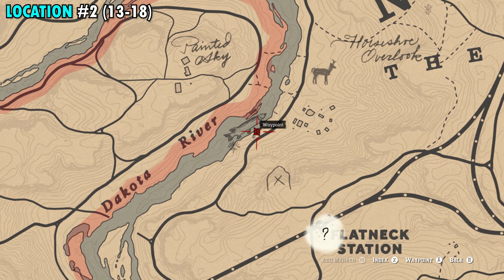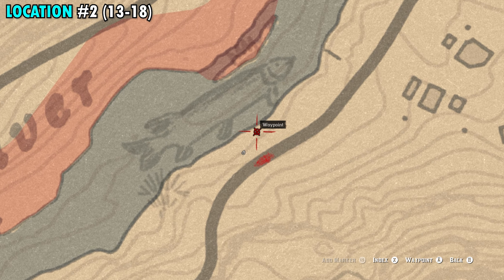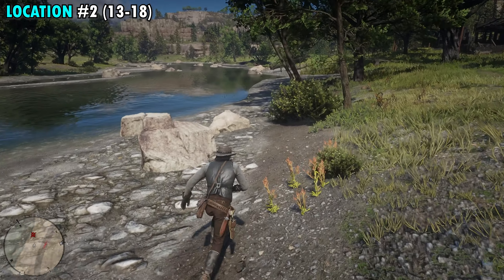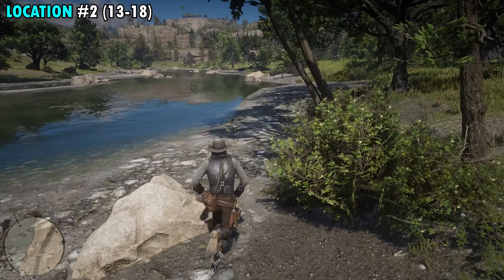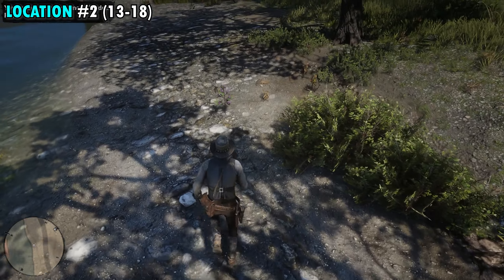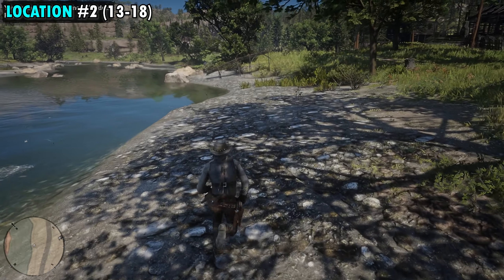Continue to move up the river and you're going to find another four — one here, one here, one a little bit further north, and then this one. All four pretty close to each other, not too hard to spot, so that'll put us at six. Then you want to continue to work your way up the river. You're going to see this rock on the left hand side, and right next to that rock is going to be our next three, all right here in a line.